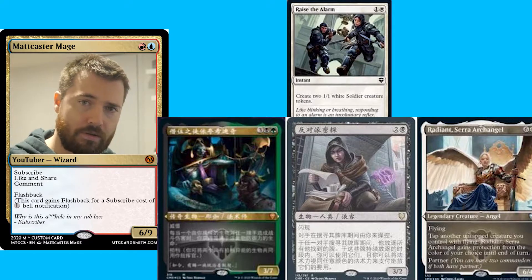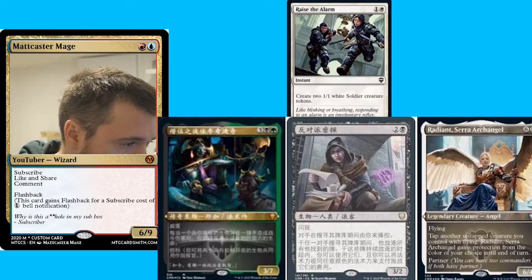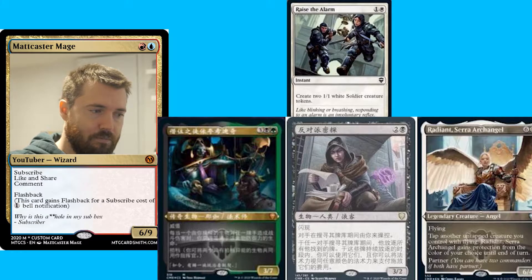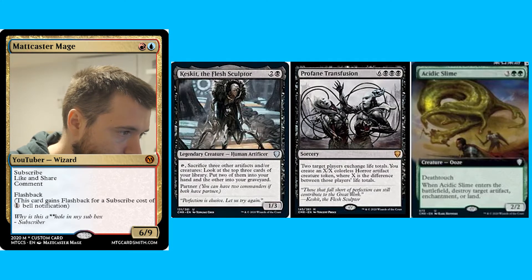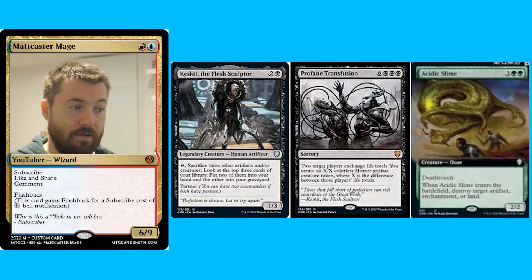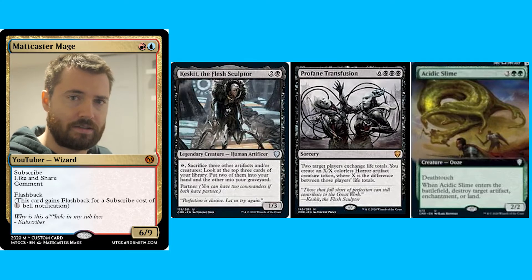We have Raise the Alarm — obviously a reprint, last seen in Conspiracy: Take the Crown. We also have Radiant, Serra Archangel. The borders they're using are pretty much the same as the borders from Core Set 2021 for the alternate art. We have Kresker the Flesh Sculptor, a Legendary Creature Human Artificer, Profane Transfusion, and Acidic Slime as an Extended Art version. It's obviously a card used a lot in Commander, but it's interesting — we are seeing a lot of uncommons getting the Extended Art treatment.